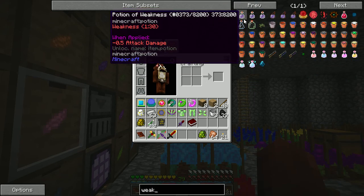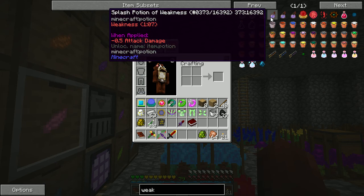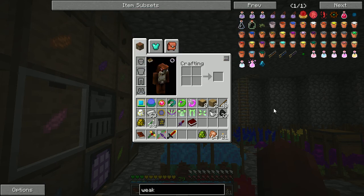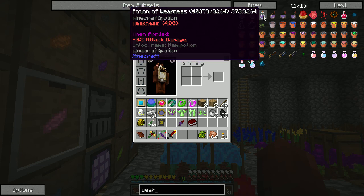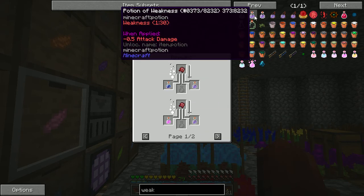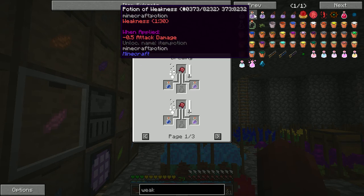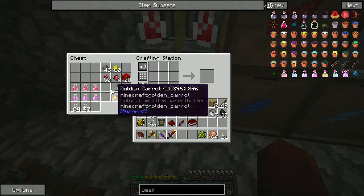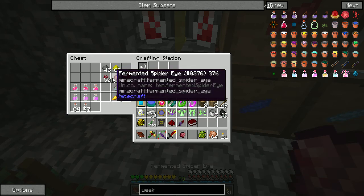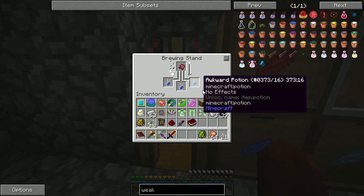So we have weakness — does negative 0.5 attack damage. It doesn't look like we can increase it. That doesn't seem like very much. But if we do the four-minute one, that is with redstone. Those two are the same, so if we throw in a bit of redstone we'll be able to get it up. We'll grab our redstone and be able to make it so we can drink it and get four minutes of weakness.